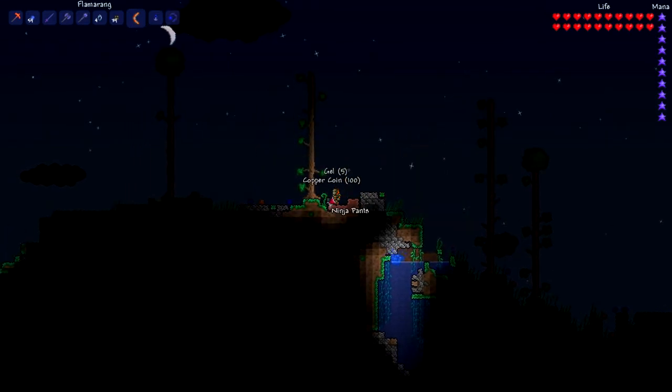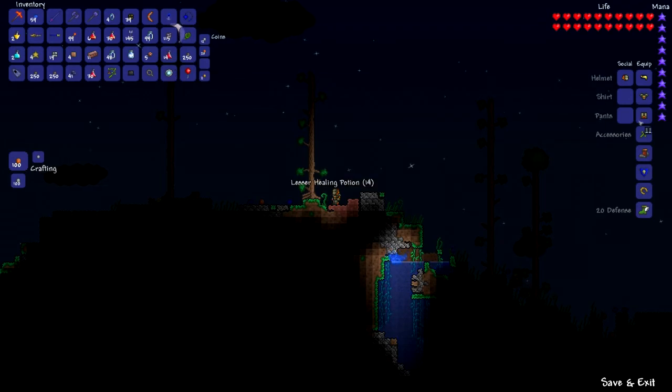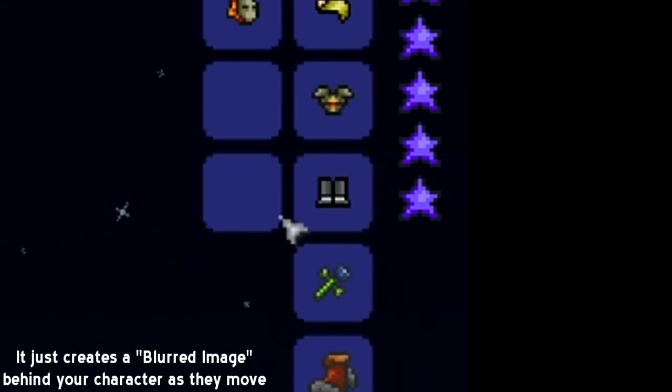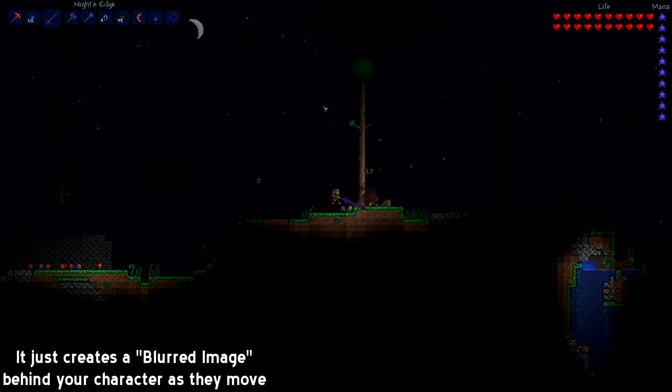He also drops a vanity item of either Ninja Pants, Ninja Chainmail or Ninja Helmet. As you can see here I've got Ninja Pants, and I'll zoom in right now. So as you can see it's a vanity item, but I think if you get the full set it actually gives you a bonus — I'm going to put it up on screen just now. If it doesn't, I'll put an annotation saying I'm wrong. Thank you for watching, bye.